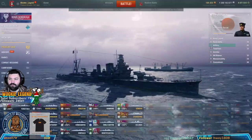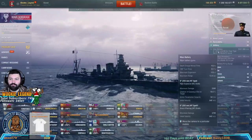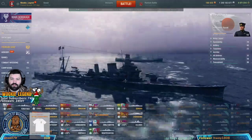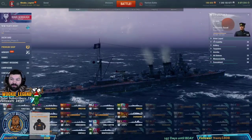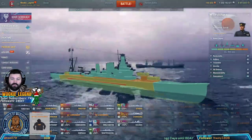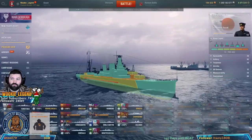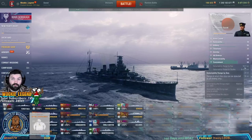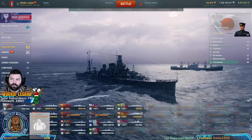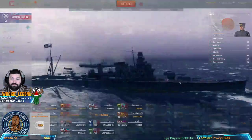We have some decent guns here. We're starting off with something a little bit bigger than usual - two or threes at this tier is excellent. We don't really have armor, so what we want to do is kind of play this like the Omaha. We want to roam around in the back at max range. We have concealment which is way better at 10.7. We have our guns, we even have torpedoes.